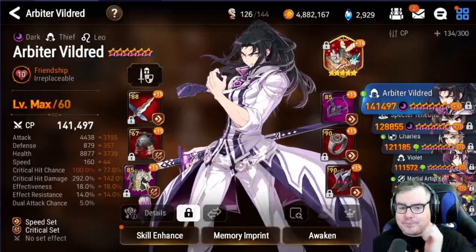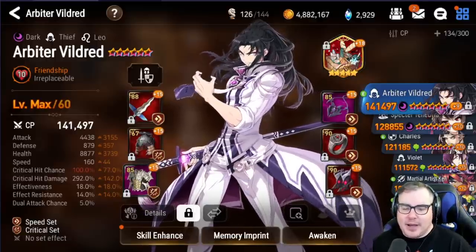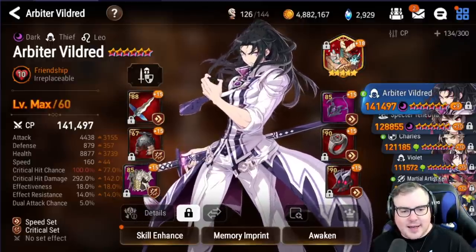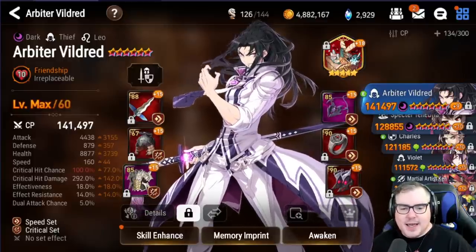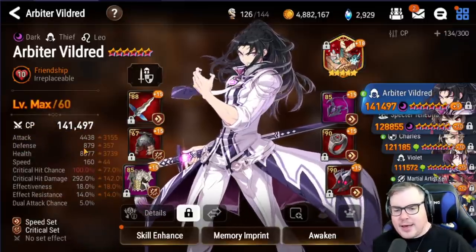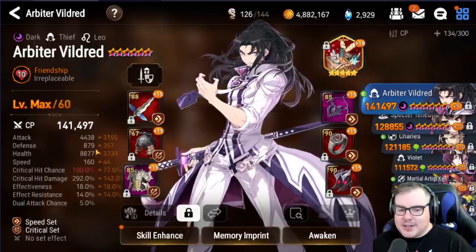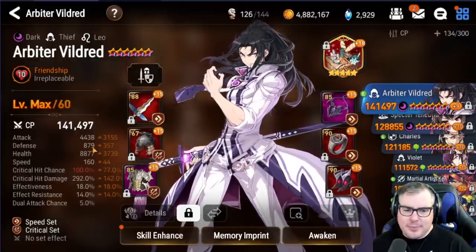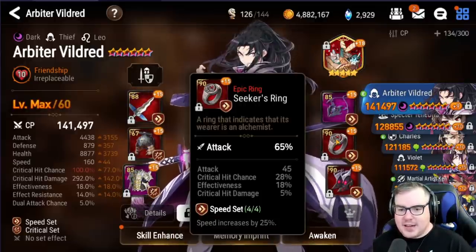First off is my Arbiter Vildred. I actually didn't really change anything on him — he's got 290 pieces of gear, 4450 attack, 160 speed, a little over 100 crit rate, and 300 crit damage. I'm pretty happy with him. Some people build their Vildred a lot faster, but I just don't find a need for it the way I use him. 160 speed is just about perfect, and I'm really happy with this setup.